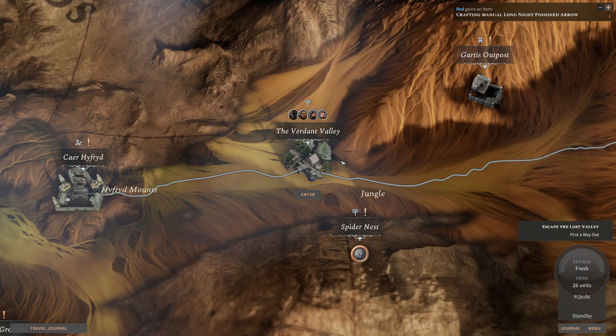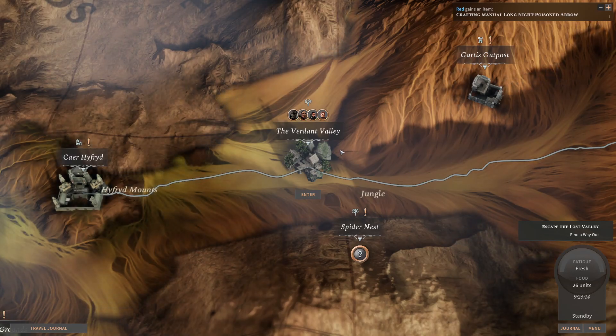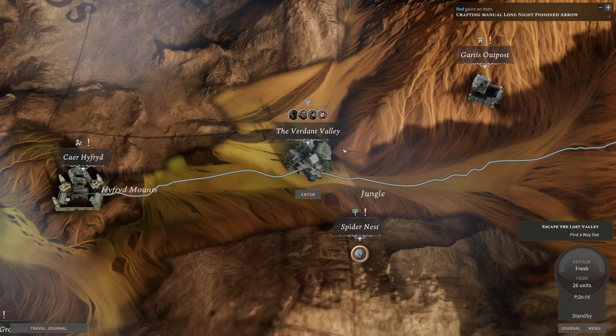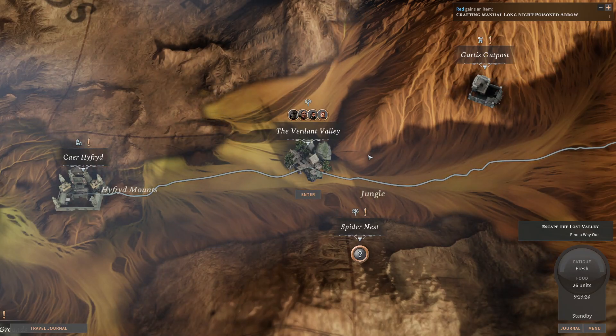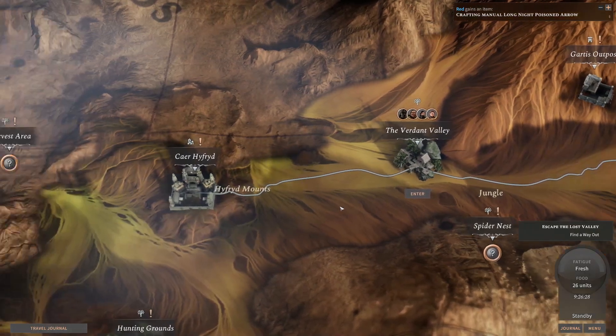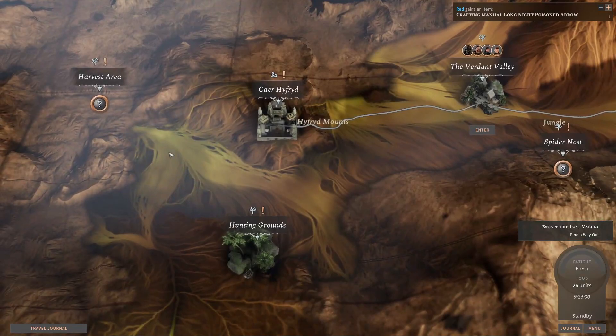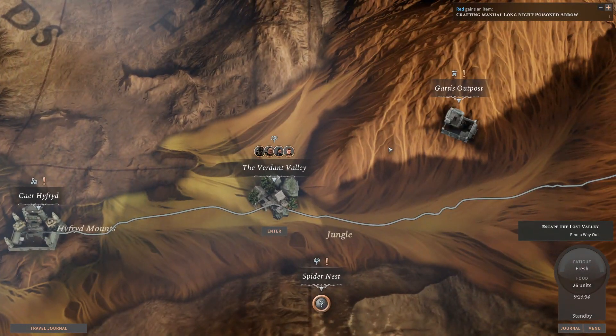In the previous episode we completed some quests — or actually, no we didn't. We just went to explore the Waterfall Grotto, which was filled with some nasty enemies that I really do not want to face right now, and I don't believe I even can. So I'm just gonna go and try to figure out some other quests which we already have, like the Harvest Area and the Hunting Grounds and the Spider Nest.